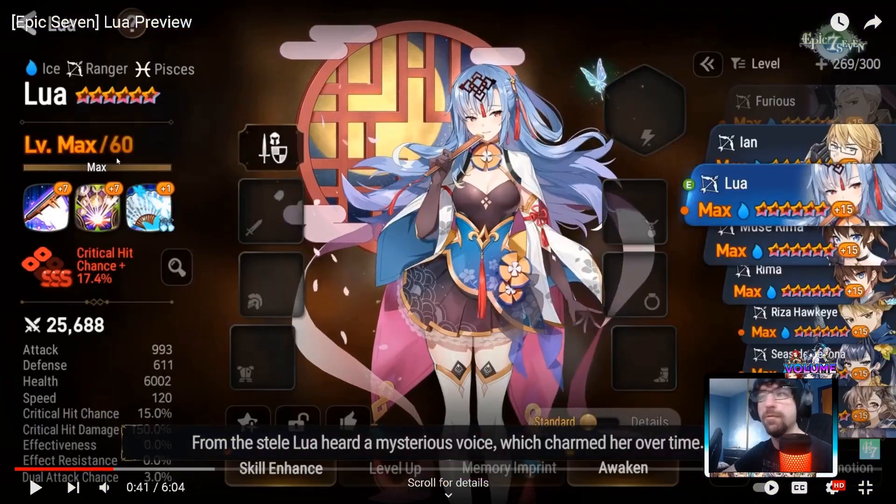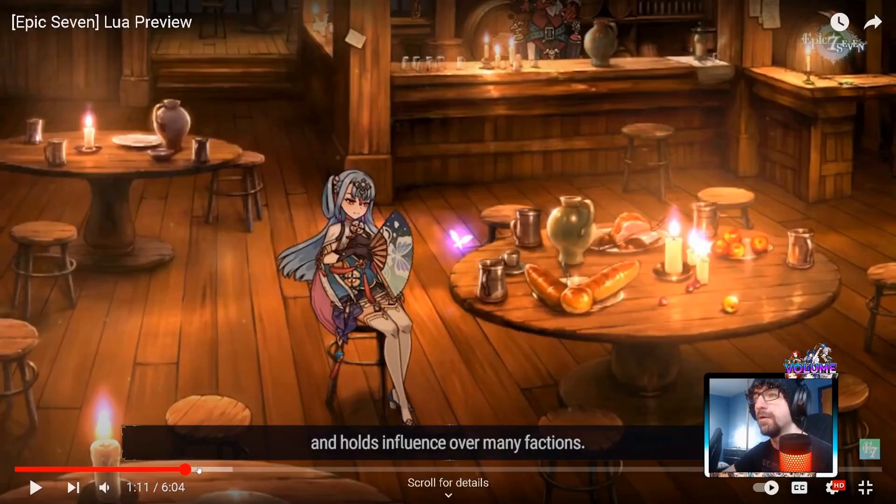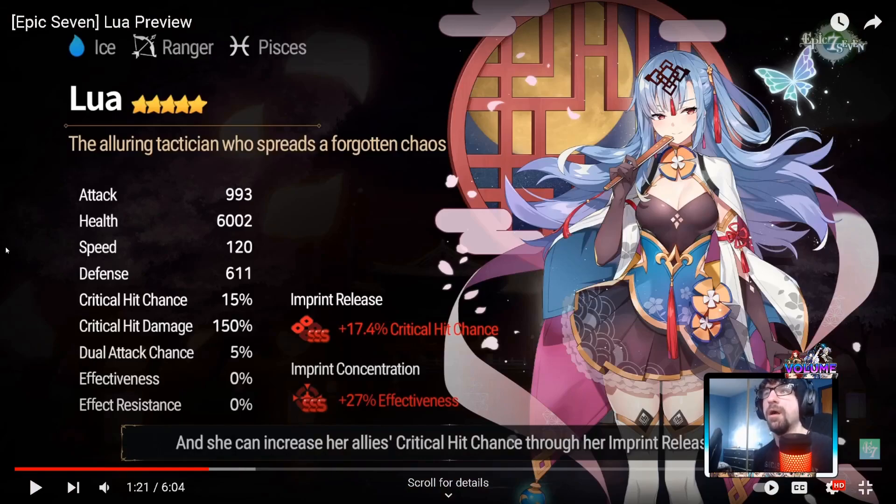She's got 120 speed naturally. She's a Pisces ranger. She's got effectiveness in her self imprint and critical hit chance imprint for the team - getting dupes could be pretty helpful if she is very good. Stats: 120 speed, 611 defense, 15% crit chance, 150 defense pierce, 109% critical hit damage, 993 attack, 6002 health - pretty solid stats.